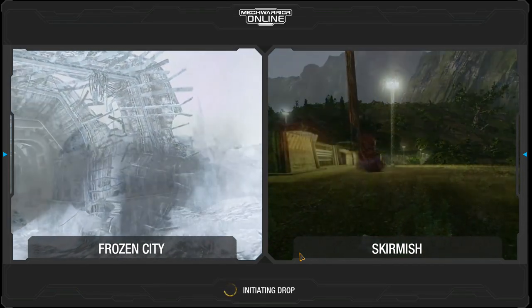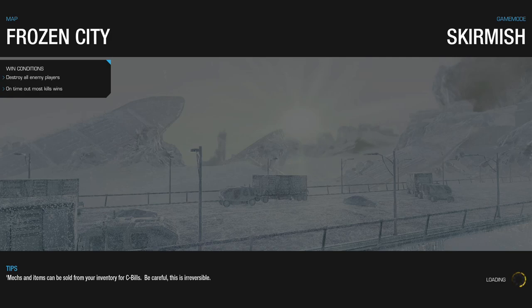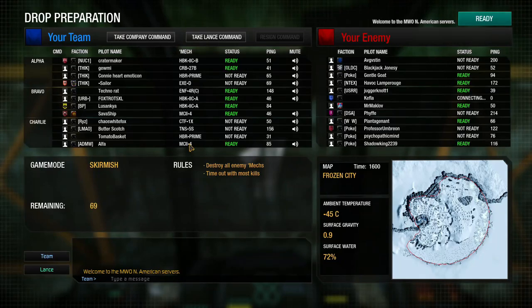Looks like we got Frozen City, which is a fairly common one. It gives you places to hide, some open ground, a general mix of everything. Skirmish is just 'let's kill everybody, let's go.' In the loading screen you get to see everybody — who's on your team and what mechs they're running. Right now I'm playing solo, but I have a couple friends from the old days I play with. We have a lot of the same kind of mechs dropping in today.